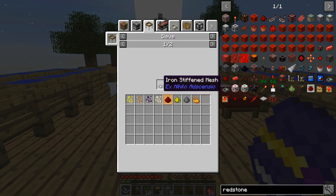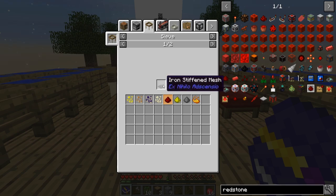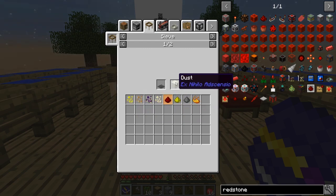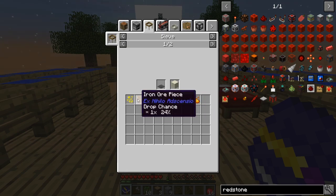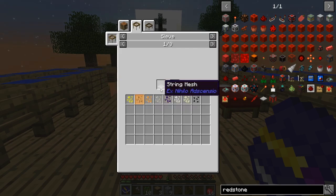There's a five percent chance to get a one-times drop for redstone from dust in an iron sieve - that's low. So we're going to aim for iron eventually. We get iron from iron ore pieces, which actually come from sieving through string mesh.